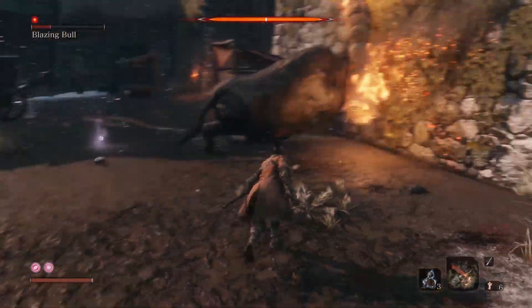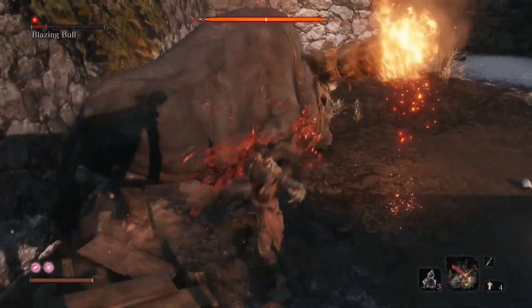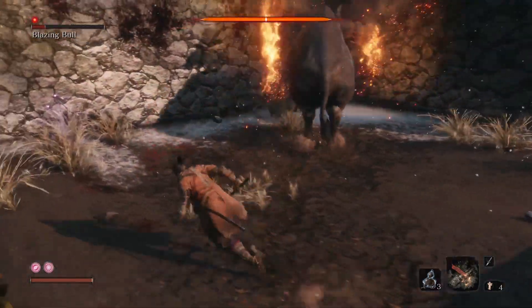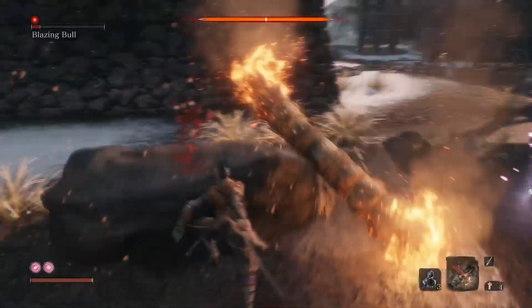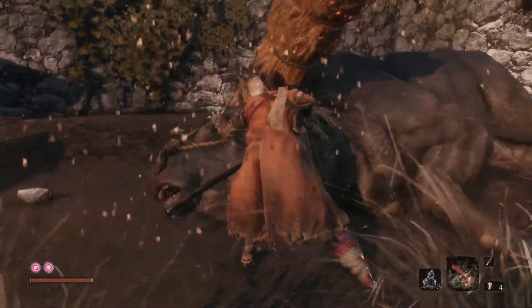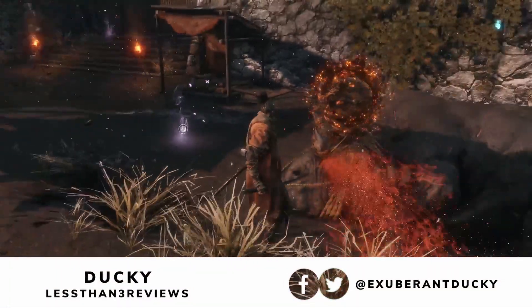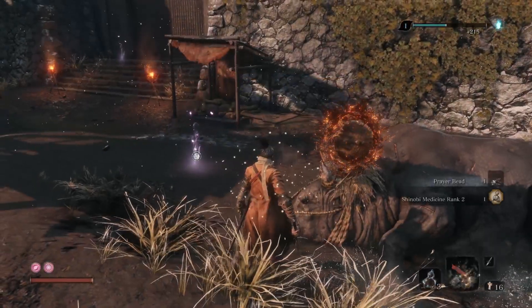Use the firecracker and finish him off. When he's about to die he will go into a rage mode briefly, but once he hits the wall, destroy him and kill the boss. That's how simple it is — hopefully you guys learned something today on how to defeat this boss and enjoy the game even more.